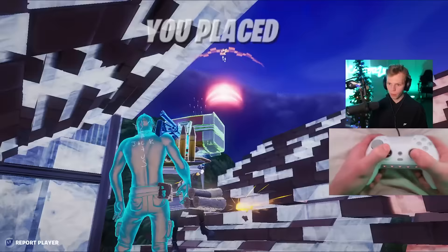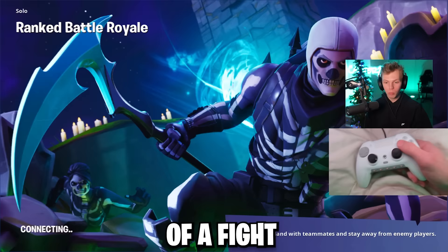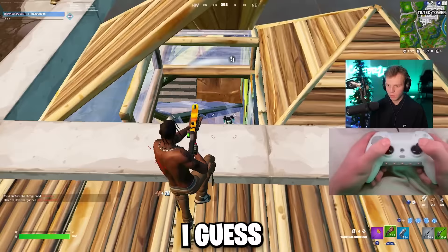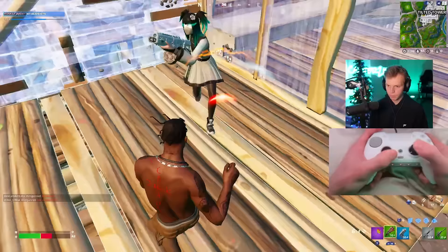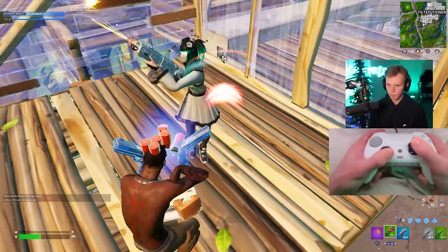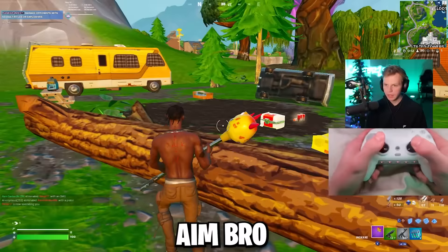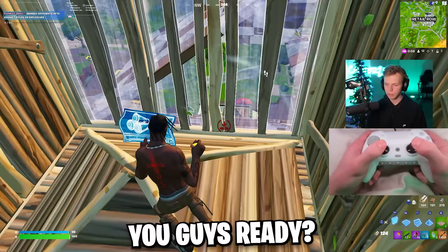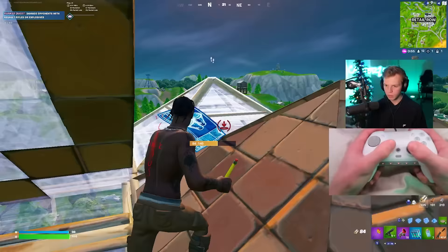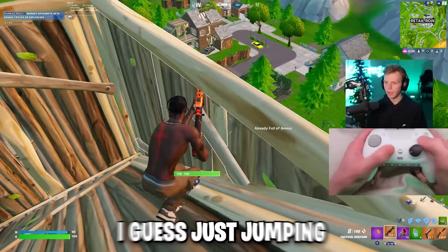I just got sniped twice by that guy while in the middle of a fight — the ways I'm dying right now are insane. Running back to tilted I guess. I ran out of mats, all I needed was one more. Bush Camp Dad's settings are going to save me — look at that aim! I chased him all the way from tilted, I don't care. Just jumping in people's faces with the drum gun is currently the meta, I guess.